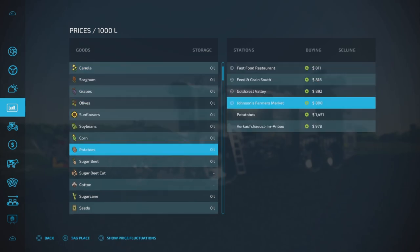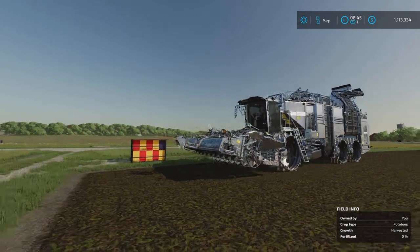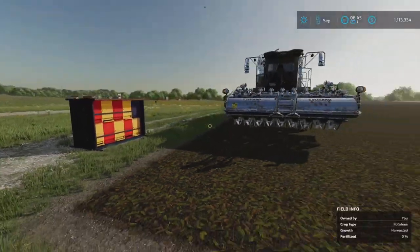Yeah, potatoes go for 800, 900. And there we go - potato box, 1,500. So that's a 50% increase just there. So of course these beehives will give you 1.9%, but if you get one of these selling points you'll get more money for your potatoes.